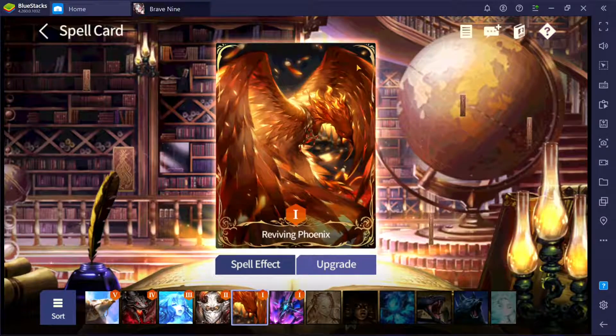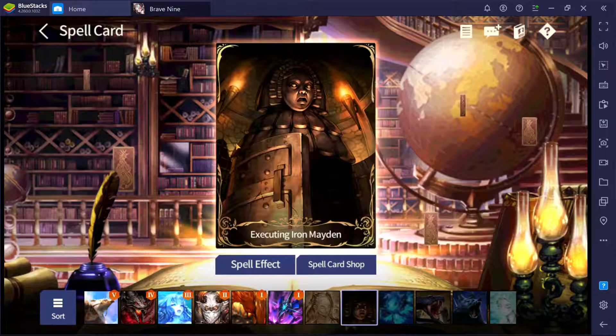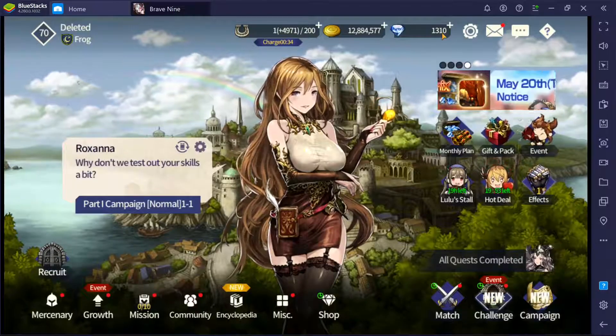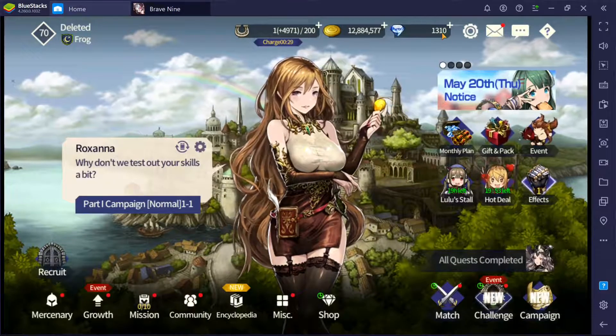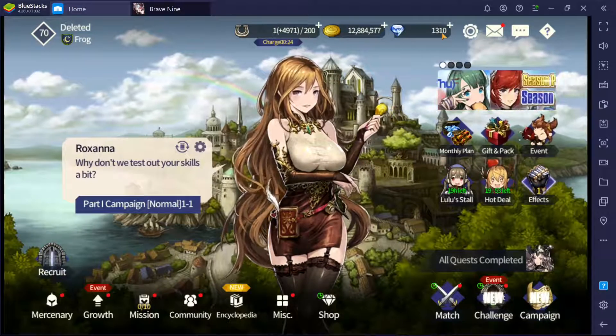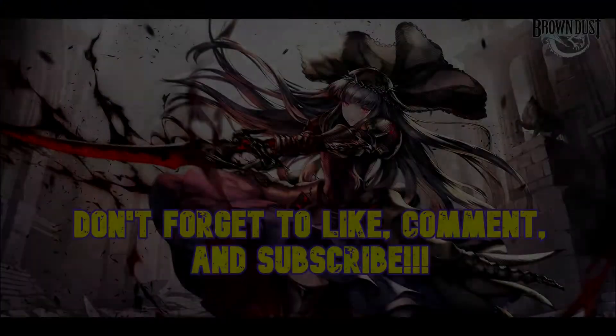That's how the spell works. I don't think you guys should invest in this spell, mainly because there are better spells to invest in, such as Vulcan which is pretty OP, and Maiden just for countering leather, especially in guild wars. Those are the recommended spells. Don't invest in the Reviving Phoenix. With this, I conclude all the spell card explanations — sorry for the huge delay, I've been super busy. See you guys in the next video!